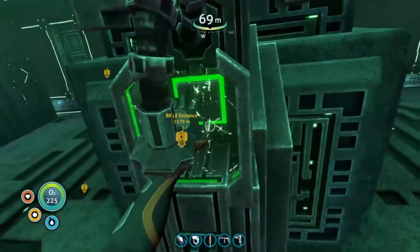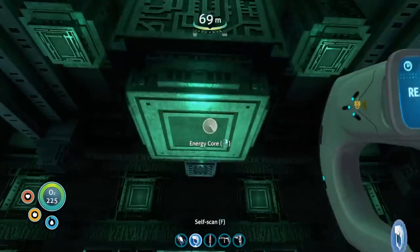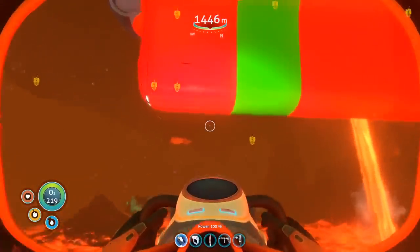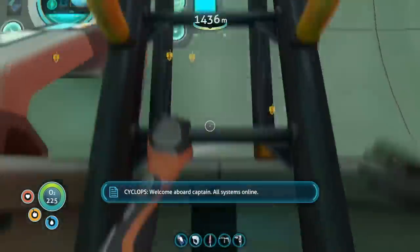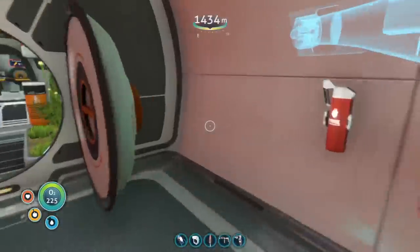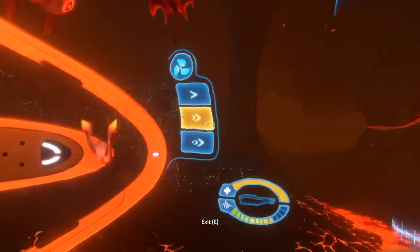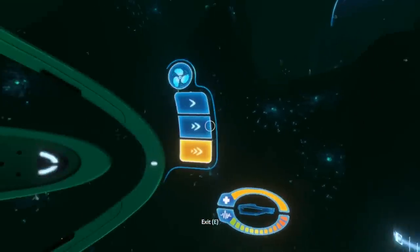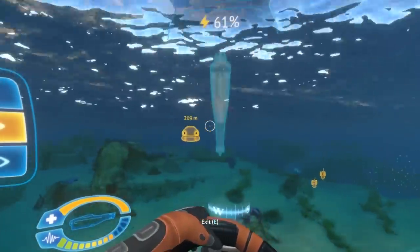I went back to the big gun facility, got tested again, and I was cured — the gun turned off and I was ready to build the rocket. There was one major problem though: my cyclops was still at the bottom of the lava zone with all my items on it, and I was going to need all those items to craft the Neptune rocket. So I snuck the cyclops out of the lava zone, past the sea emperor leviathan, back up through that hole, past the ghost leviathan, through the bulb zone, and all the way back near the safe shallows where I started.